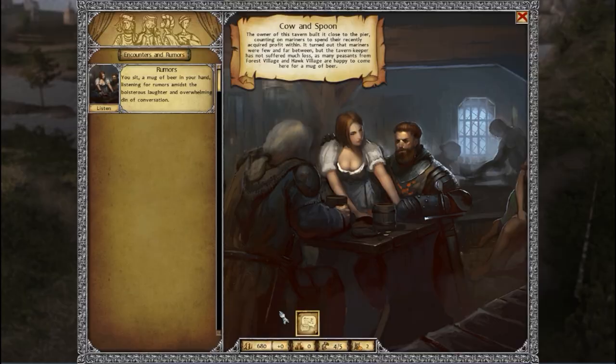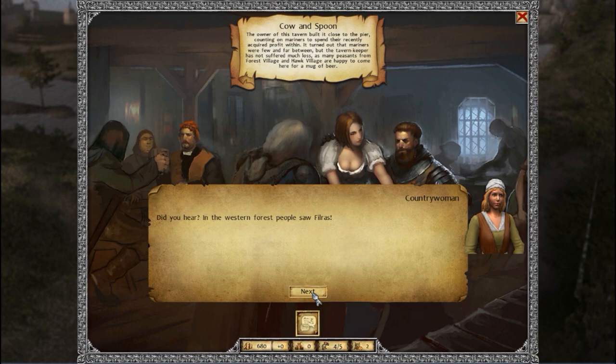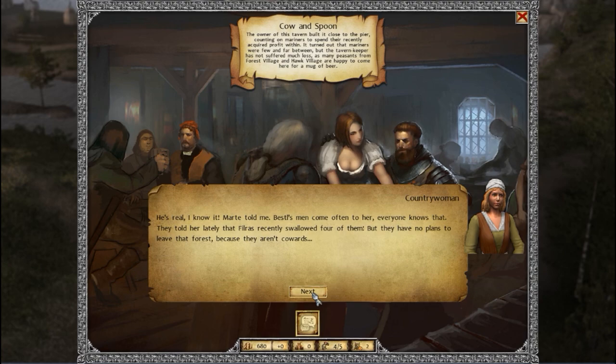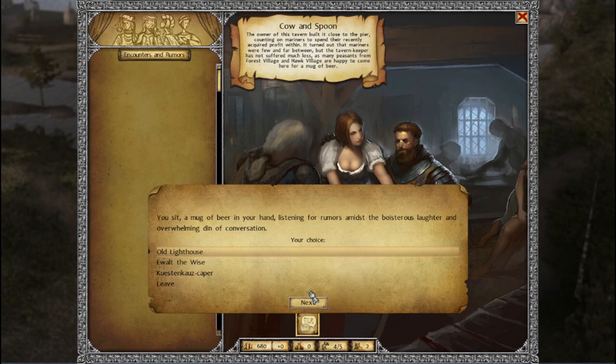At the tavern, we listen to rumors. One rumor is about Fildras — a huge monster in the western forest with a body like a bear, paws like a dog, and a head like a cat. Bastl's men have reportedly seen it but refuse to leave the forest. This tells us where Bastl's gang resides. We also learn about the Küstenkautz brothers — described as Robber Barons — who are after ships with goods.